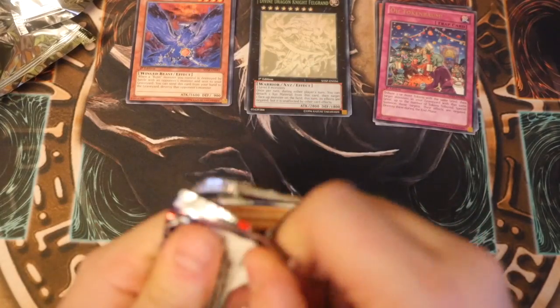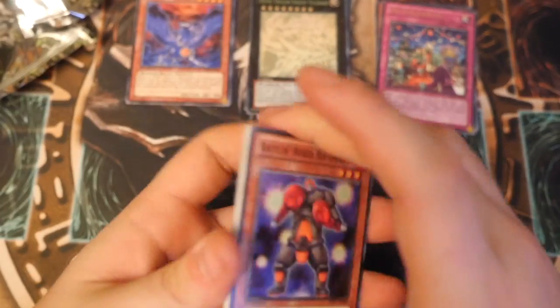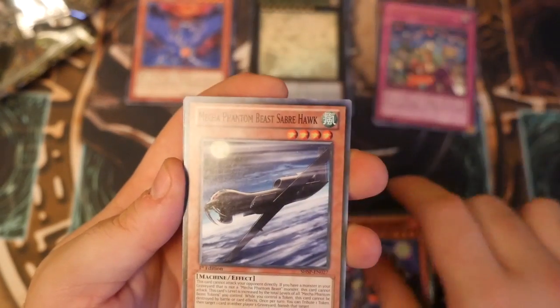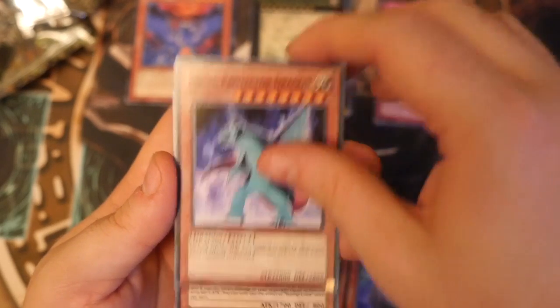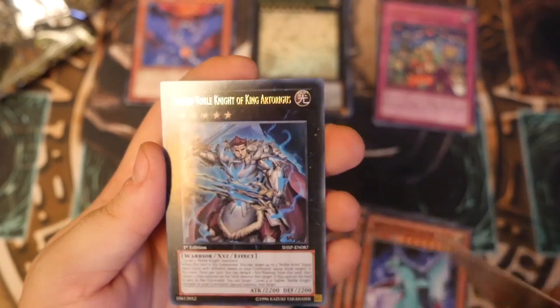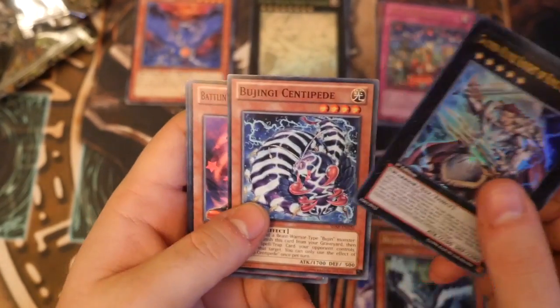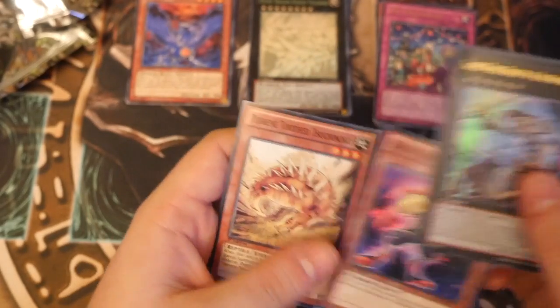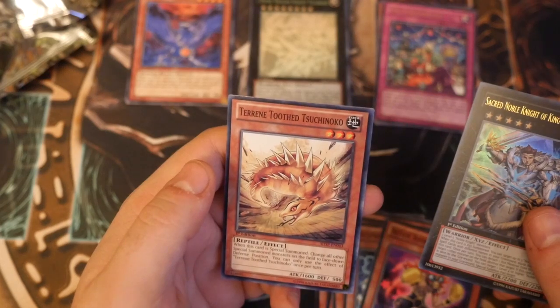Now on to our fourth pack — come on, let's be greedy, ultimate or secret, let's go for gold! Battling Boxer Rib Gardener, Mecha Phantom Beast Hawk, Ghost Trick Specter, Armed Protector Dragon, Bujingi Crow, and Ultra Rare Sacred Noble Knight King Articus. Not bad! Bujingi Caterpillar, Battling Boxer and... that's not bad at all.